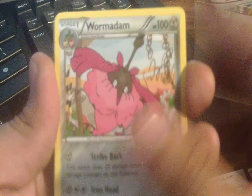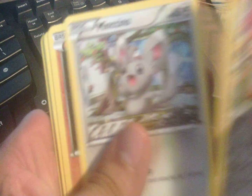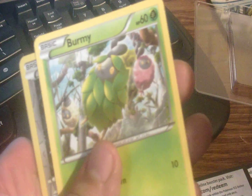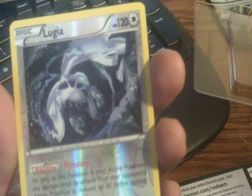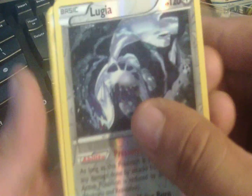We got a Wormadam, a Devolution Spray, an Alomomola, a Munchlax, a Diglett, a Larvitar, a Carbink, a Burmy. Nice — I needed this one. A Reverse Rare Lugia card — this is another card for the collection, I did not have this one. And the rare is an Amaura.